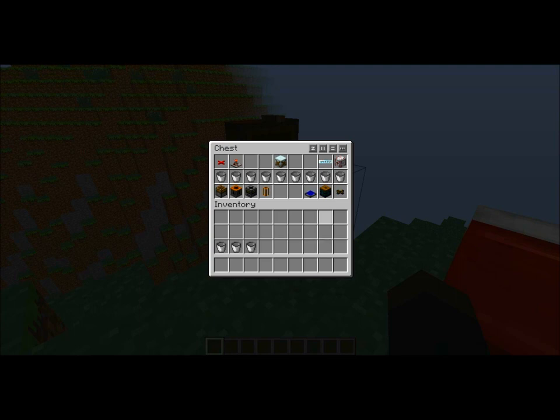A mess of buckets, a filter, retriever, deployer, pneumatic tubes, timers, red alloy wires, water mills, glass fiber cables, some kind of energy holding source — it does not have to be an MFSU — blue alloy wire, a battery box, and some solar panels.